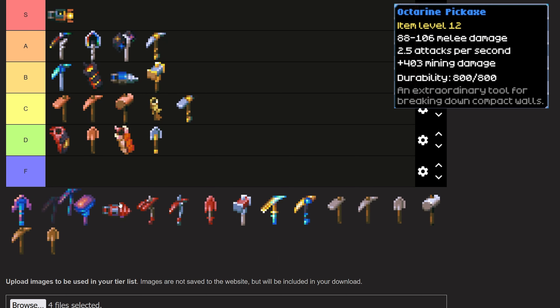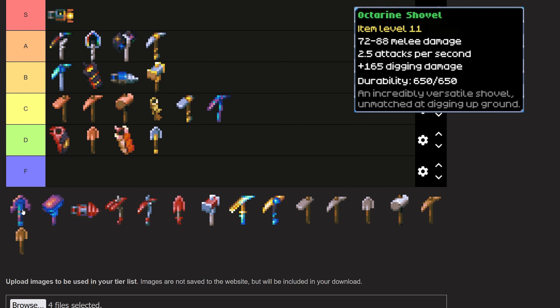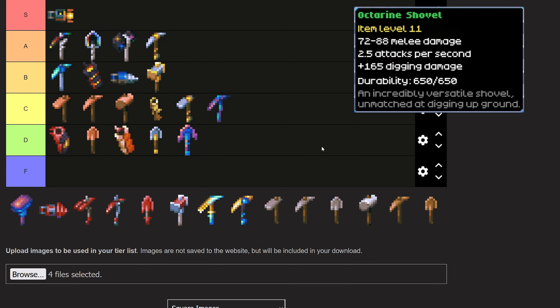The Octarine Pickaxe is next and this one is going into C tier. I don't really have any complaints — it's a solid pickaxe — but if you go from Ancient or Scarlet to Octarine, that's fine. You can kind of skip it if you know what you're doing and go straight from Scarlet to Galaxite, which is why it falls into C tier. Coming up, the Octarine Shovel goes into D tier for pretty much the same reason as the Iron Shovel — nothing really special about it, and you can probably skip past it and go straight to the Galaxite Shovel, making this a skippable item.